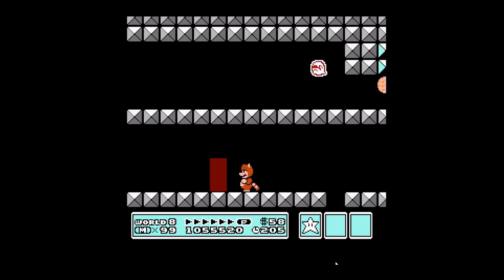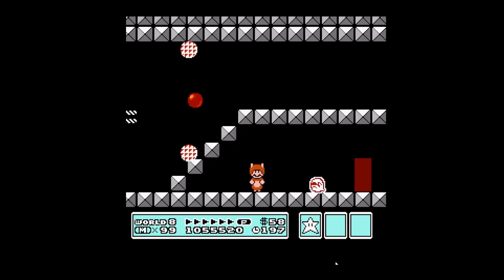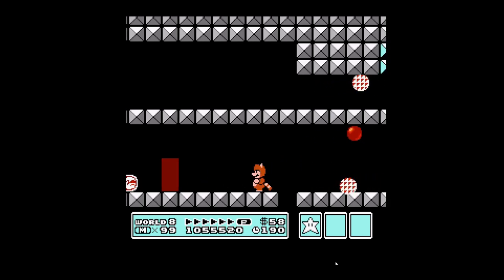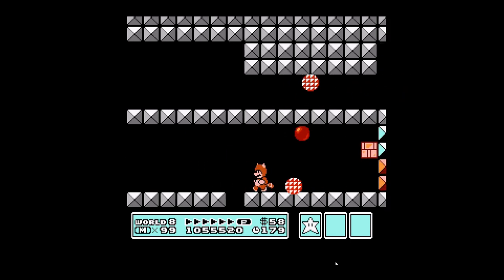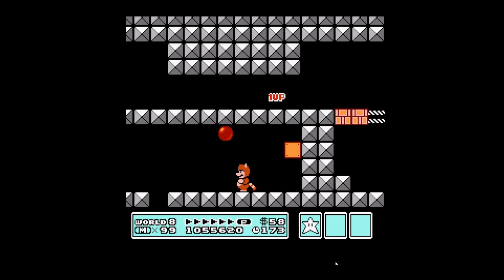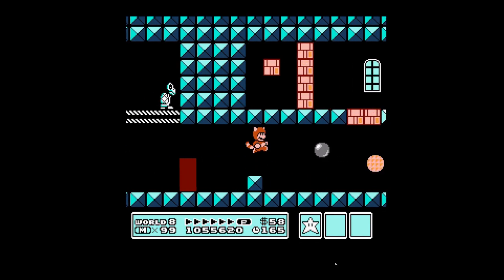The fifth one-up is guarded by this boo and the rotodisc, so we have to get the boo out of the way - just lure him to a safer distance and get him off screen so we can get past these rotodiscs that are placed very well to defend the fifth and final one-up. It's really hard to get in between those rotodiscs before they catch you, but if you do it just right you can get around them or take them out with a statue.